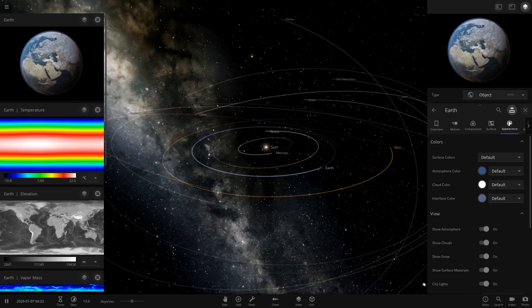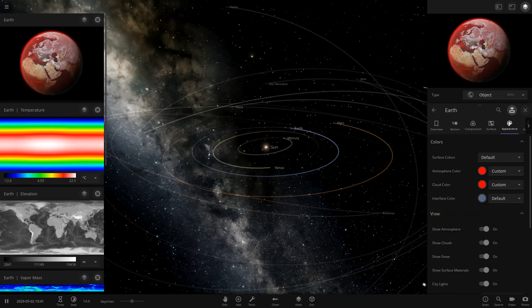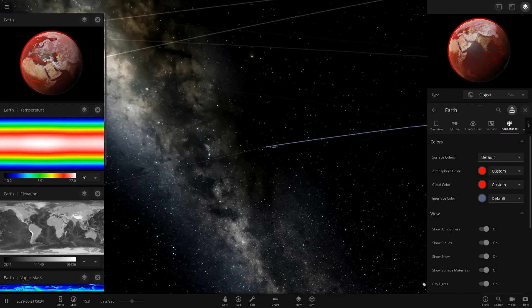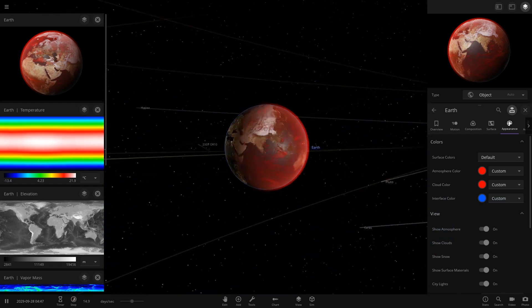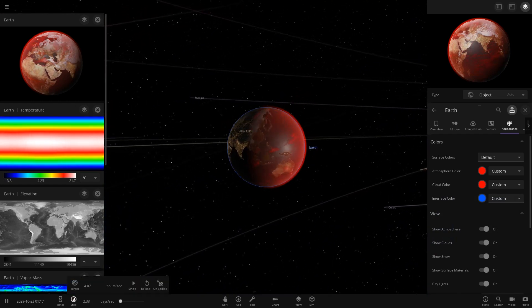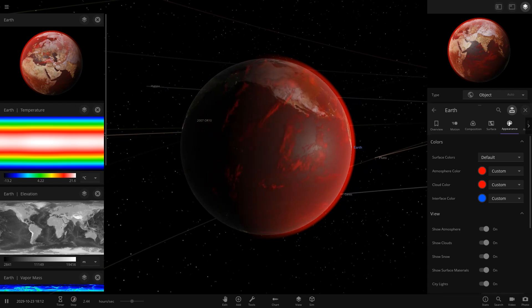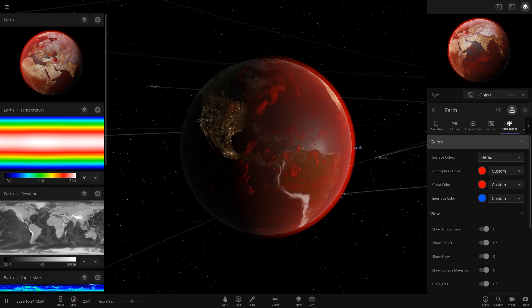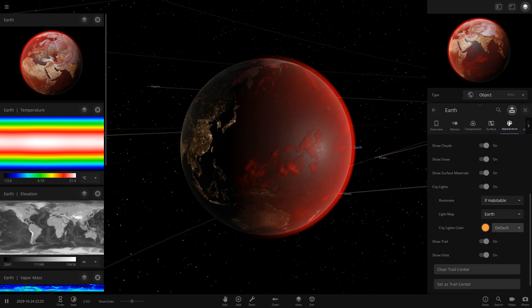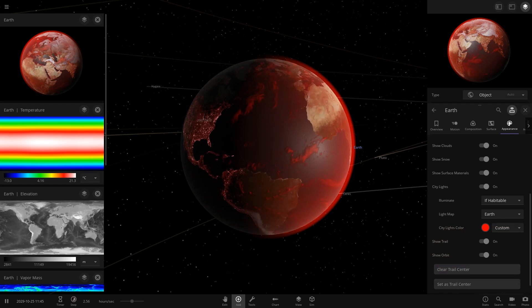We really wanted atmospheres, and cloud customization was added too — really awesome. The interface improved as well, so you could finally have a bit more customization for your planets and make more unique objects. For instance, you could make a red Earth. They also added lasers, which were pretty cool. And city lights — you can change city light colors. Interface improvements were also notable.